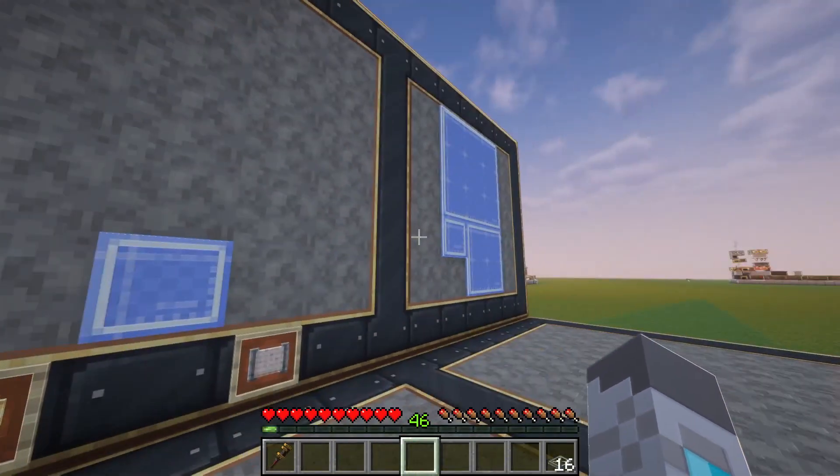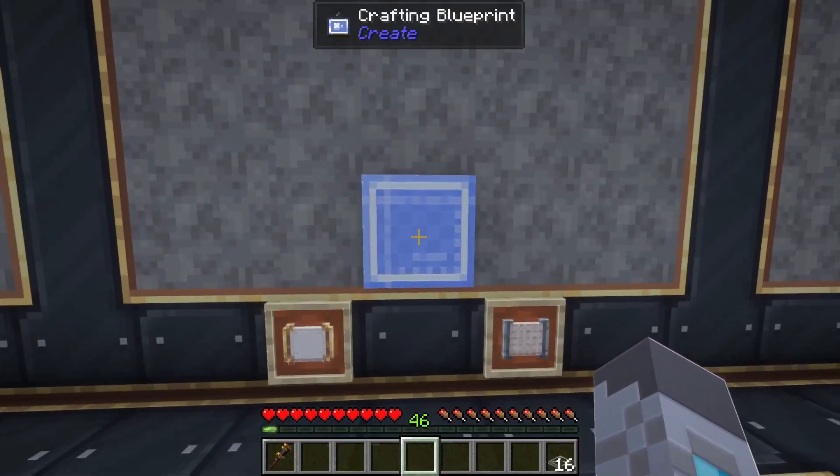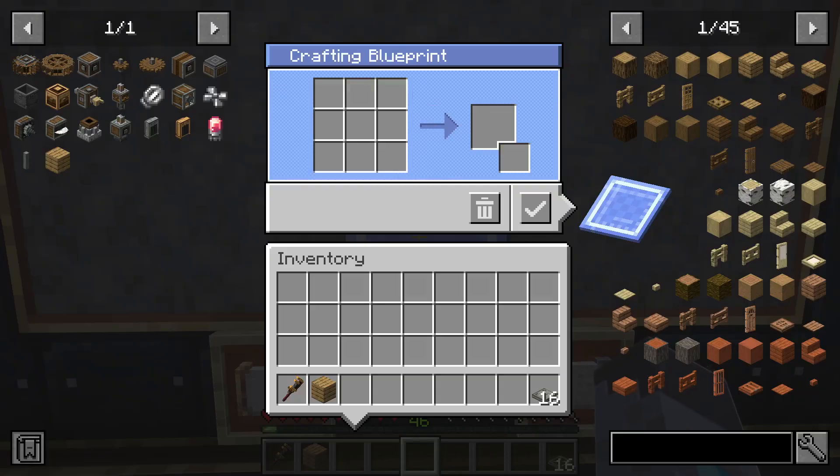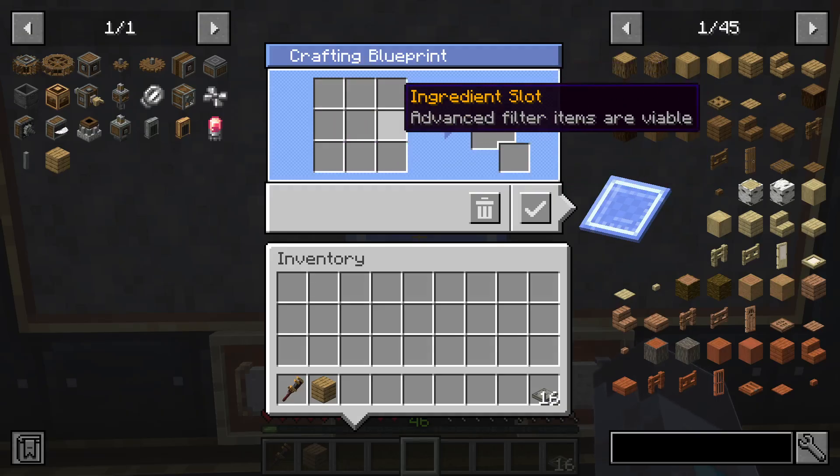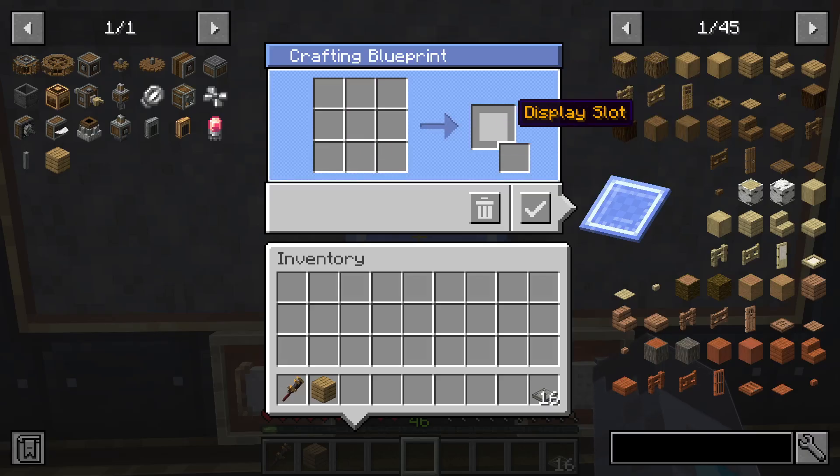Now that you know how to craft and place them, we can see what they actually do. Whenever you right-click on the crafting blueprint, you get this menu, and we can see that it has a crafting grid as well as an output.